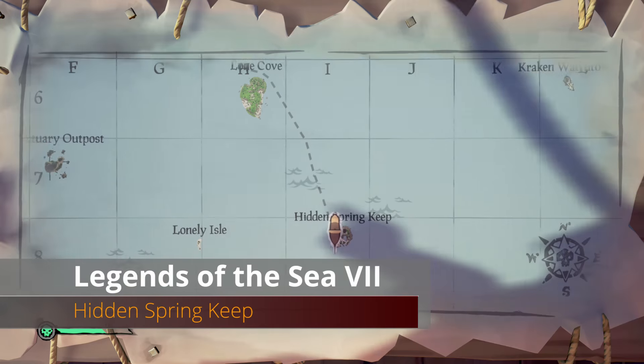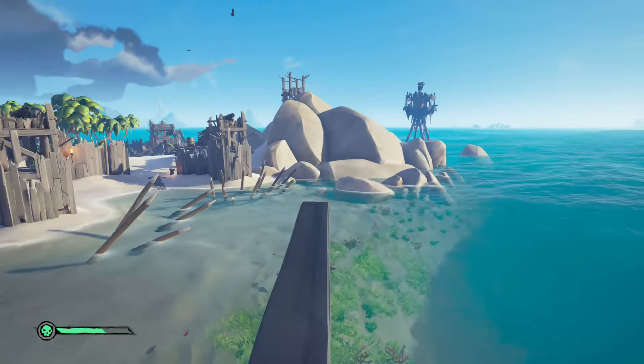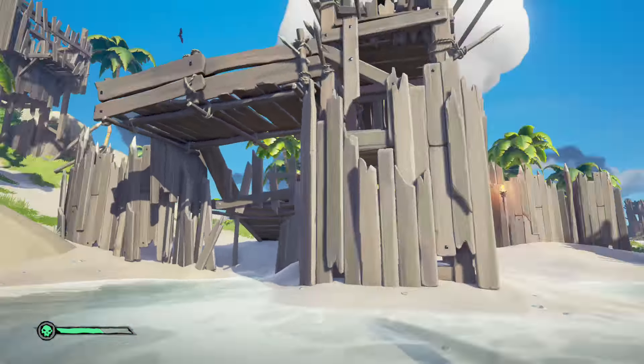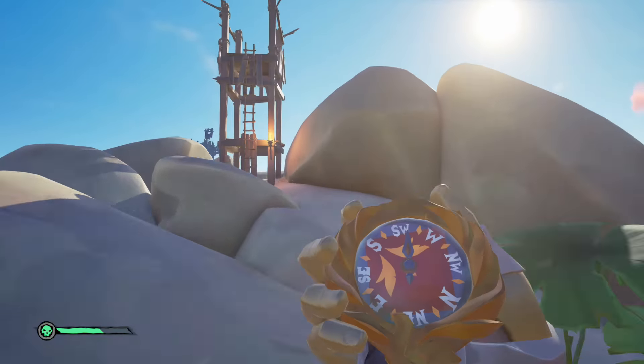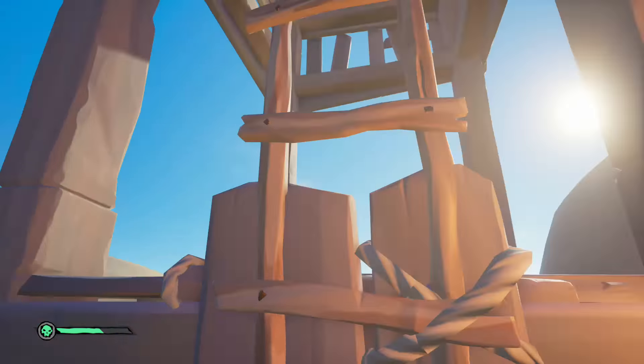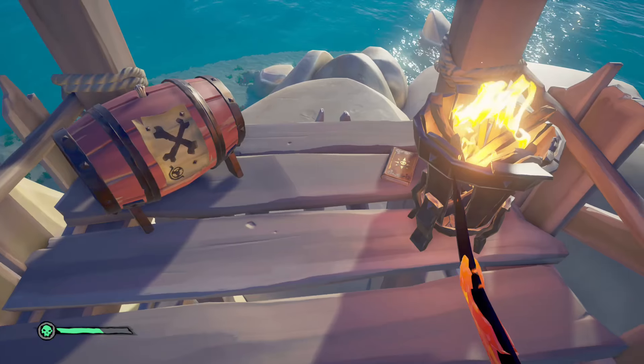Moving south by southeast to Hidden Spring Keep. Jump off onto the island and look to the southwest of the keep — you'll see a tower with a ladder. Climb that ladder and just beside the brazier is our next book.